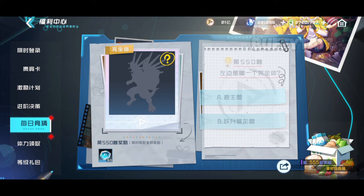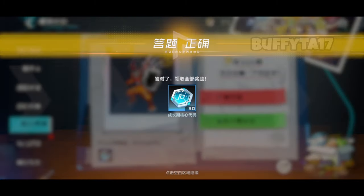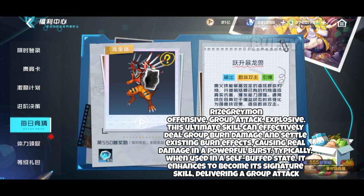RiseGreymon's ultimate skill can effectively deal group burn damage and settle existing burn effects, causing real damage in a powerful burst. Typically, when used in a self-buffed speed state, it enhances to become its signature skill, delivering a group attack.